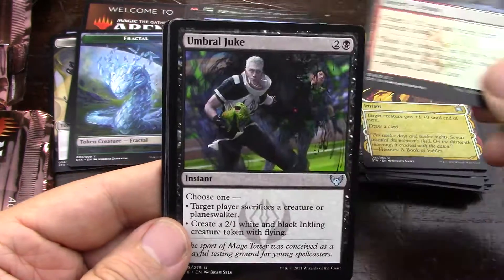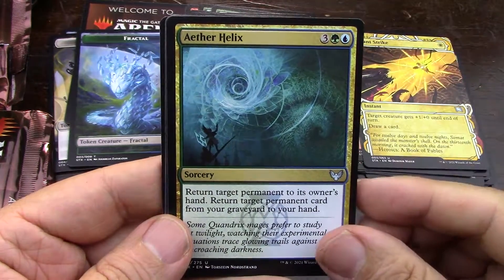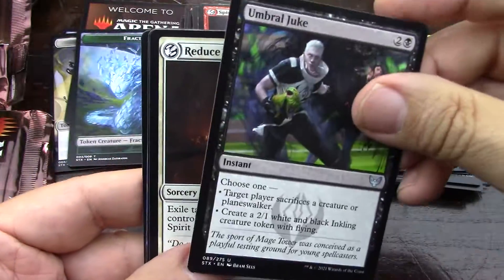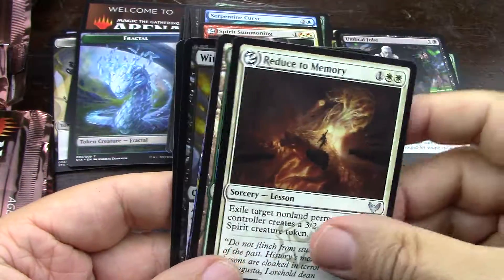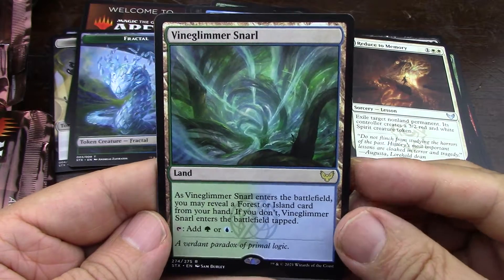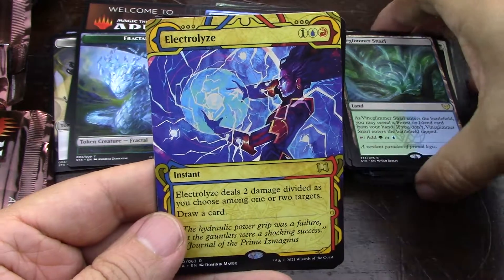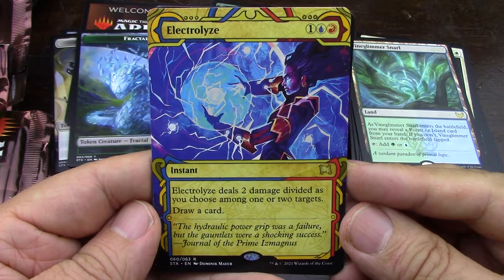Maybe they printed a little more, but it wasn't a noticeable amount — not anywhere near as needed. It wasn't enough. Whatever they did, it wasn't enough. I like Strixhaven — I could crack more. I like the lands. When the dual lands cycle is not terrible, that really does help a set.